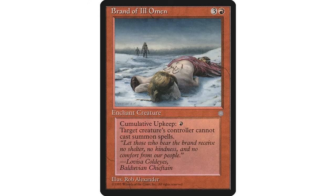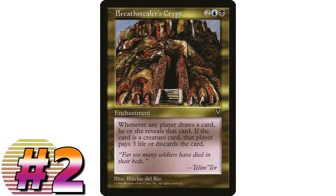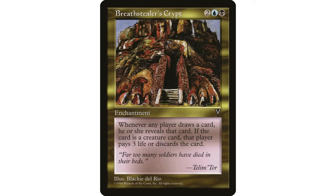Another very interesting enchantment is Beast Stealer's Crypt - two black and a blue enchantment. If a player would draw a card, instead they draw a card and reveal it. If it's a creature card, that player discards it unless they pay three life. In a Commander game, every player is going to be revealing the cards they draw, not just on their draw step - any time they draw a card.